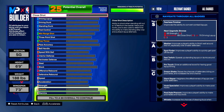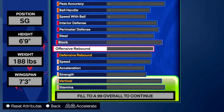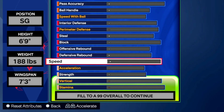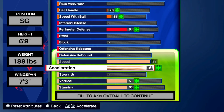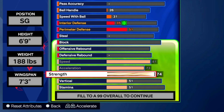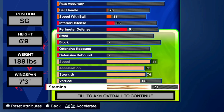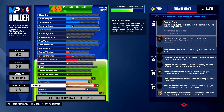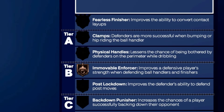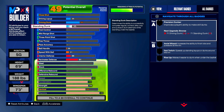Press continue and look at all these attributes we have to fill up. We go down to the physicals first because that's the foundation of our build. We're going with an 81 speed, 73 acceleration, 74 strength, 68 vertical, and 99 stamina. The 74 strength gives us Bulldozer and Immovable Enforcer, but that's pretty much secondary — we've got other attributes to prioritize.